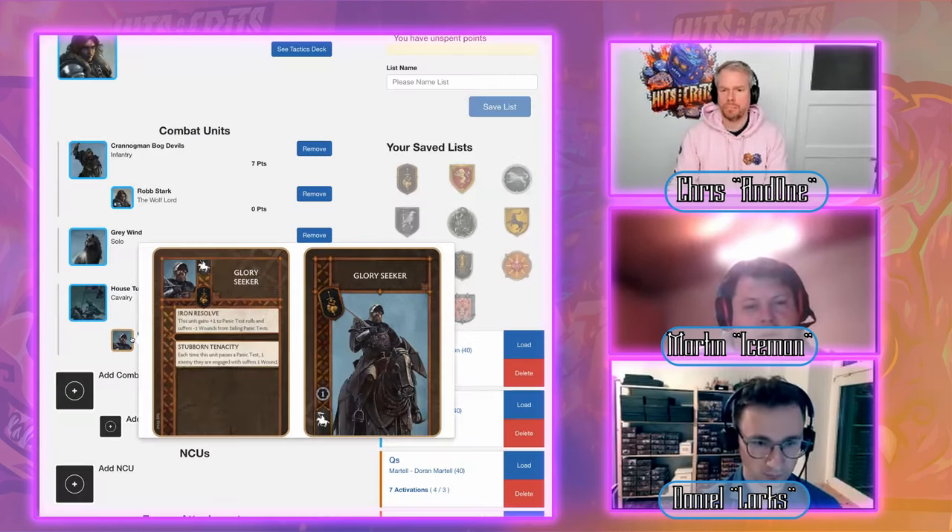General deployment rule: don't give away information early. Deploy obvious choices first. For Daniel, that's Jaime in the middle — he's the centerpiece and wants to contest the middle objective.